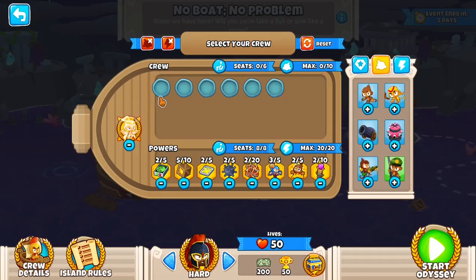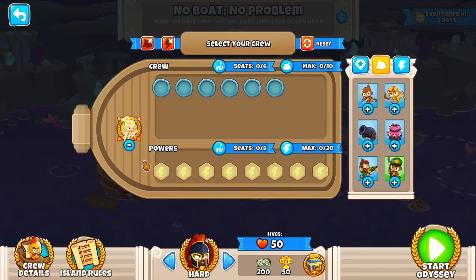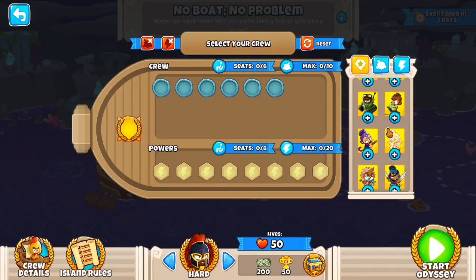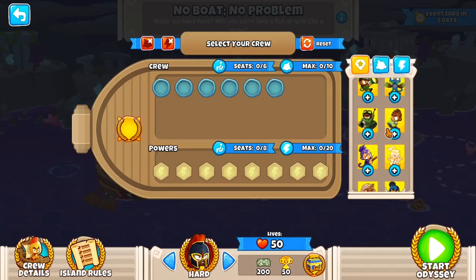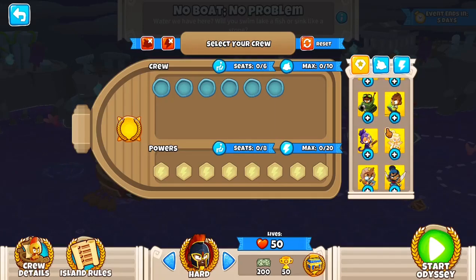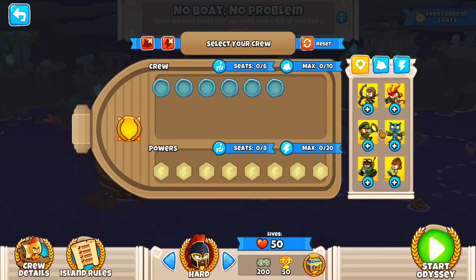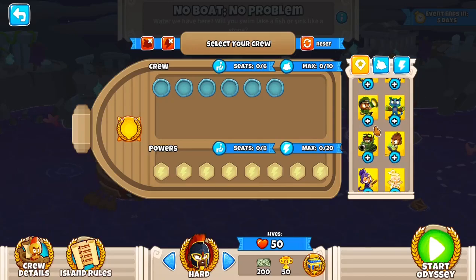We're only allowed 10 towers, and there can only be 6 different types of towers. What hero do we want? We are not actually able to use all heroes — we're missing 2. We're not allowed to use Pat, because he can be placed on the water. And we're also not allowed to use Admiral Brickle, for most likely the same reason.